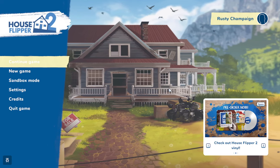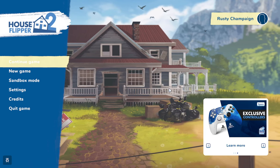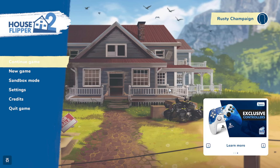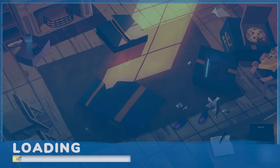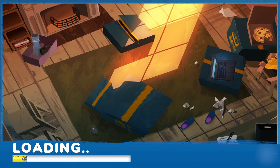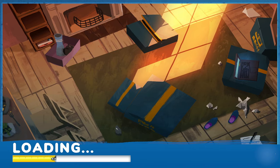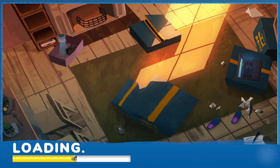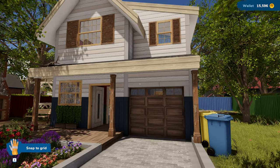Hello everybody, how are you all doing today? It's Rusty Champagne here, and I hope you're having a wonderful day. We're here once again in the wonderful world of House Flipper 2. It's been a while since we've been here, so I figured it'd be a nice time to jump back in. Last time, we did a couple of jobs cleaning some rooms — an entire house, actually, where the coffee shop was in town. We also got our vacuum cleaner, so we started vacuuming up leaves, coffee beans, and fun stuff like that.